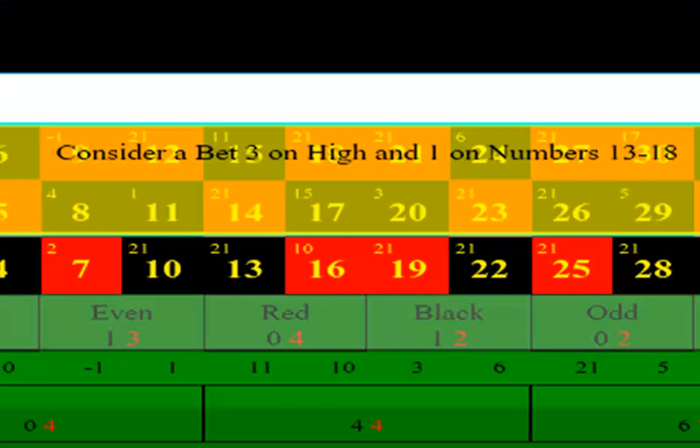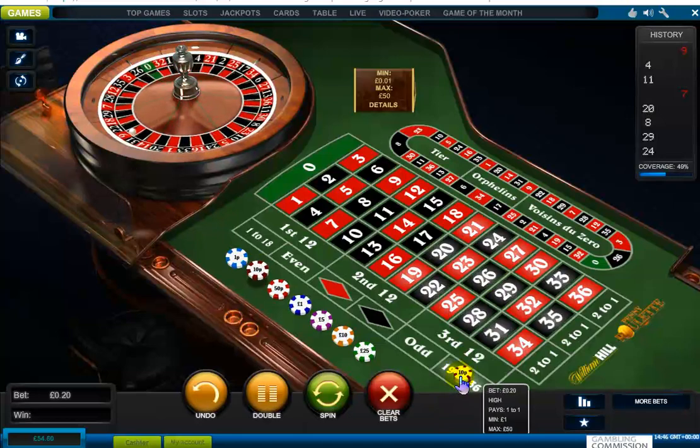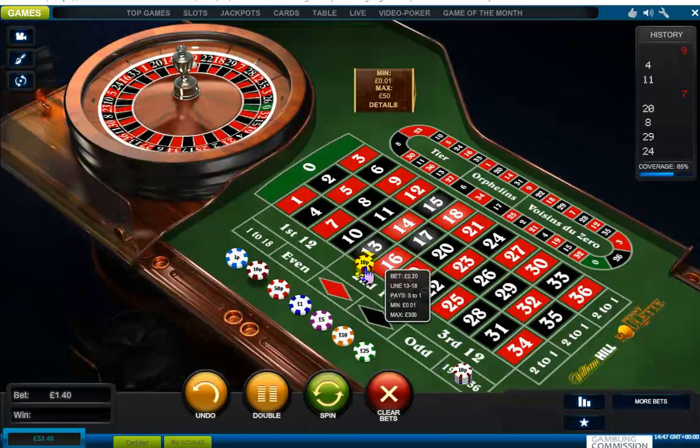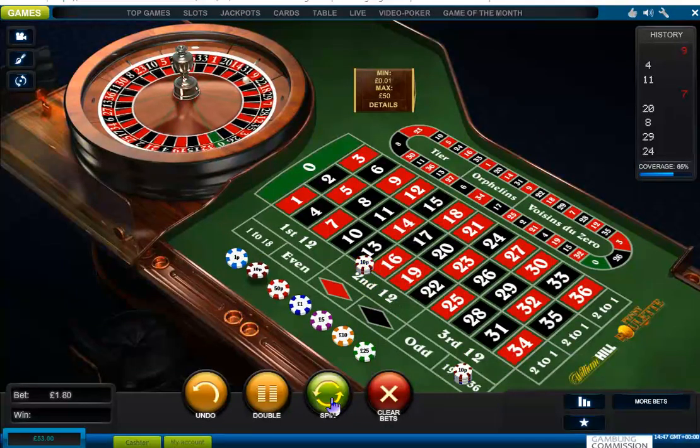After a short run on extremely low numbers — i.e. in the first dozen — I'm advised to bet 3 units on high and 1 unit on numbers 13 to 18. I do this and it wins immediately.